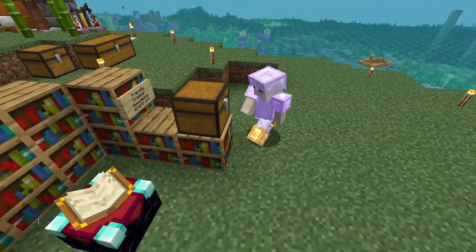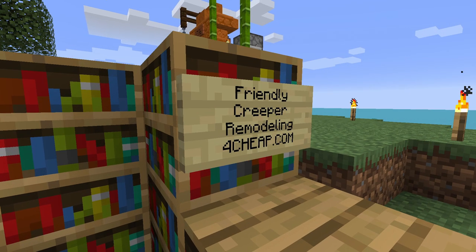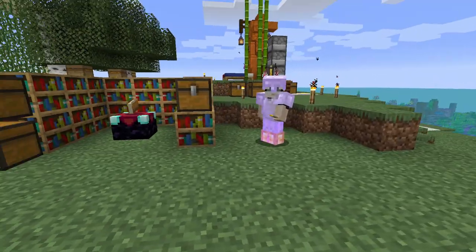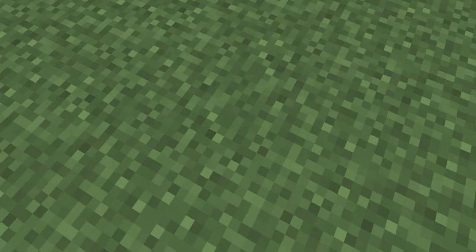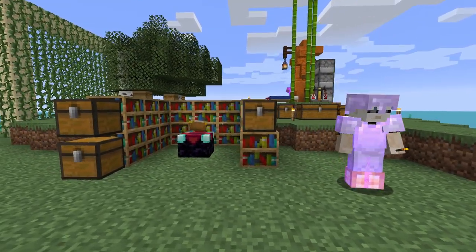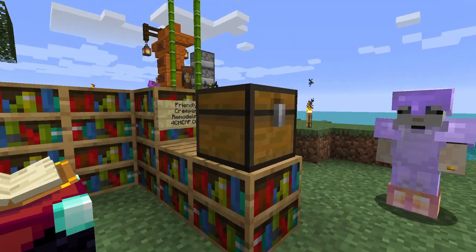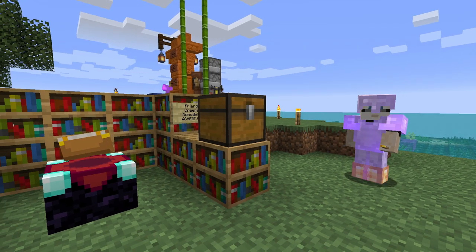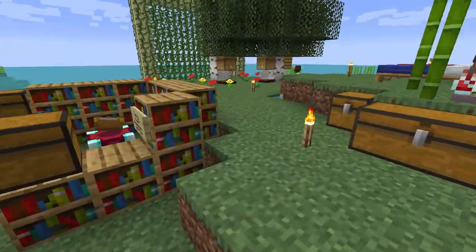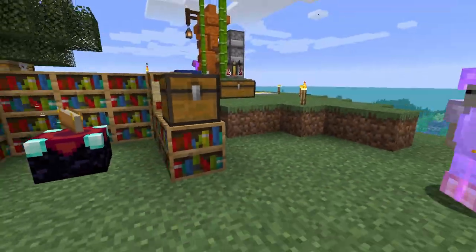Hold on, let me come down and read the sign: 'Friendly Creeper Remodeling — 4Cheap.com.' Okay, I'm tired. I don't know what I'm reading. It came out as '4C heap' — 4Cheap.com! You got it right here, ladies and gentlemen. Okay, it's gonna be a good day.